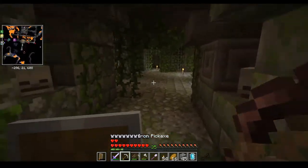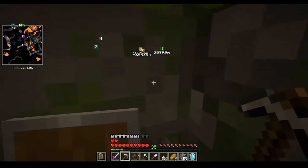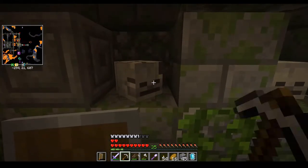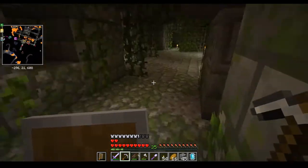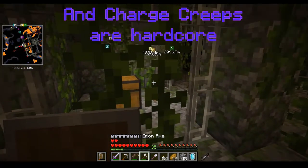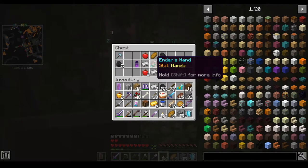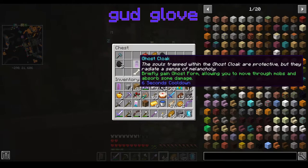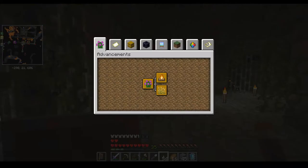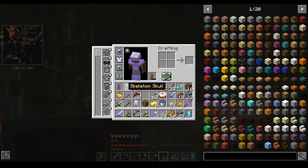There's even some free skulls right here — I'll take those. The only other way to get them in this mod pack, as far as I'm concerned, is to wait for a thunderstorm and use a charged creeper. That's cool. There's also Ender Hands — while holding down the Shift key it swaps positions with an enderman. I'm still gonna keep it because it looks really cool.